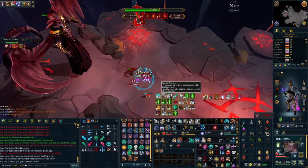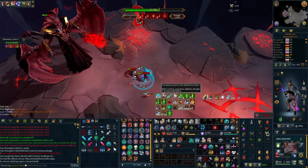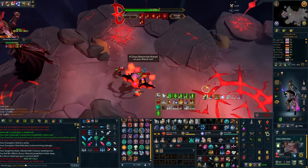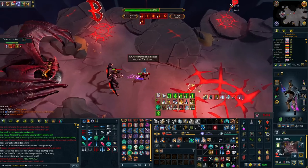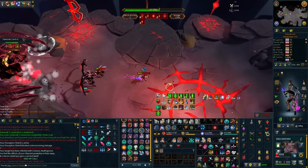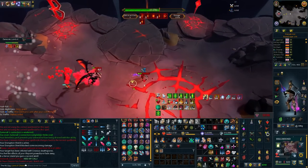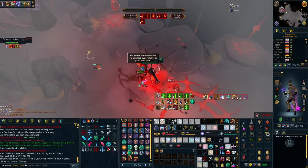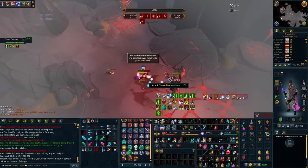We've all been there. You're on phase 7 of Zami, and the attack is flying at you at Mach 20. You know without a doubt that it is going to kill you. The one you're looking at right now is 100,000 damage that is going to connect directly with my face. Except, it's not. Because with the new Ring of Death, you can just tank 100,000 damage like it was nothing.